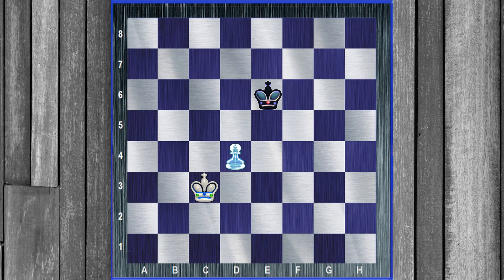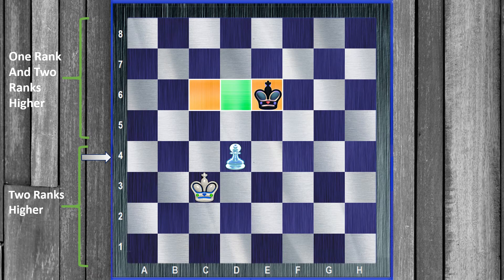So let's go back to that position from a couple minutes ago. I asked: is white winning? It's white to move. Well, now you know what the critical squares are — it becomes a little more obvious. Can white get to those critical squares? White makes a jump for it, and black steps in. Notice that black now blocks all the critical squares.